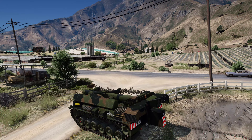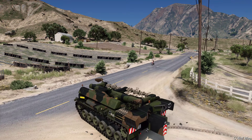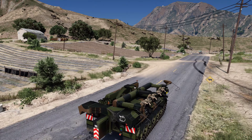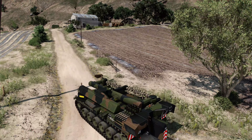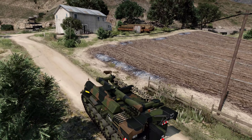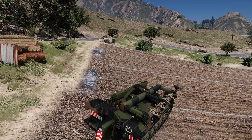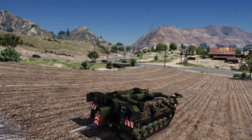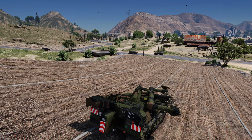Let's just drive this armored mine clearer around a little on this field for a quick demonstration. No script is required — just like a convertible roof on other vehicles, hold right on the d-pad or H on your keyboard and it will deploy the mine clearing device.